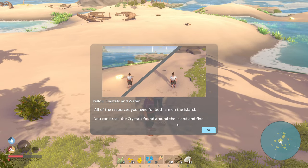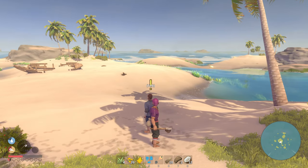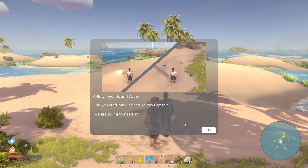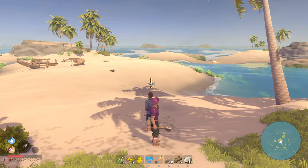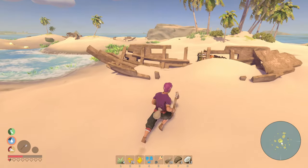'All the resources you need are on the island. You can break the crystals found around the island and find glass bottles washed up along the shore.' You're gonna need two. Okay, let's go craft one of these things here and see about pushing back the water.